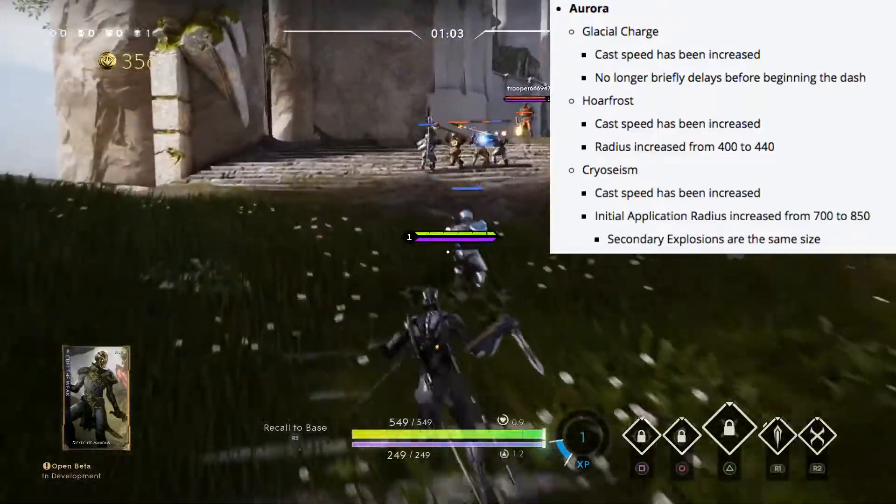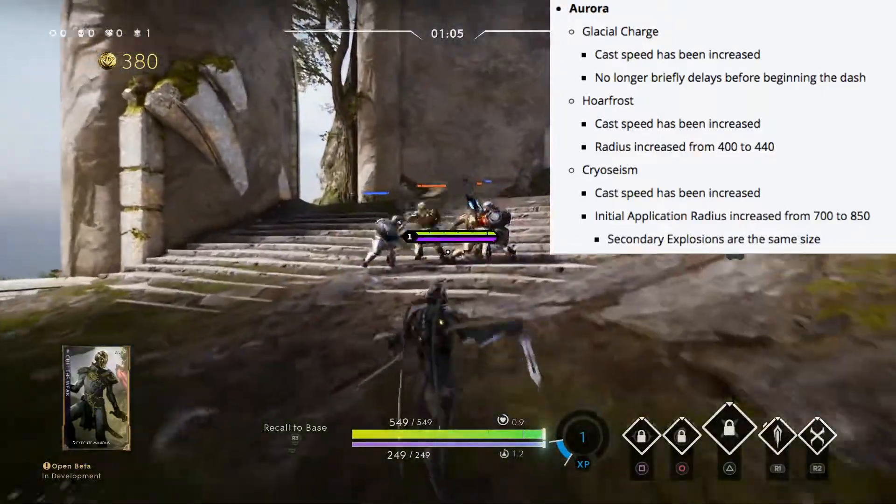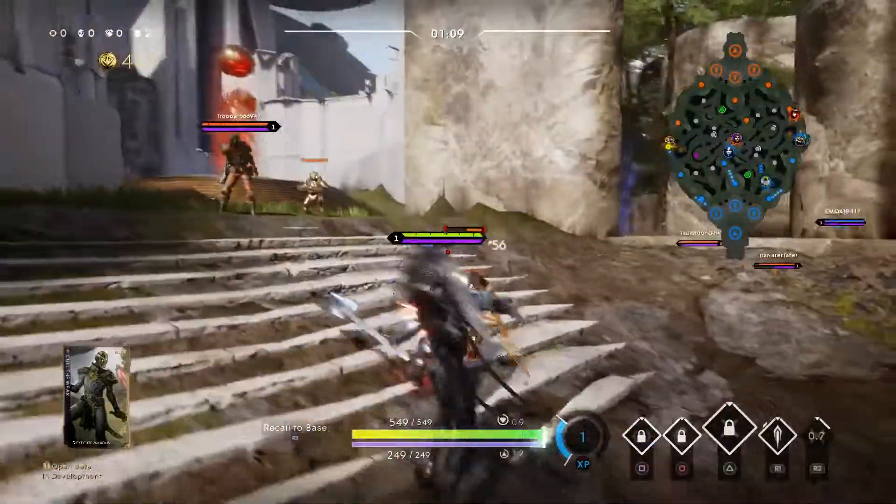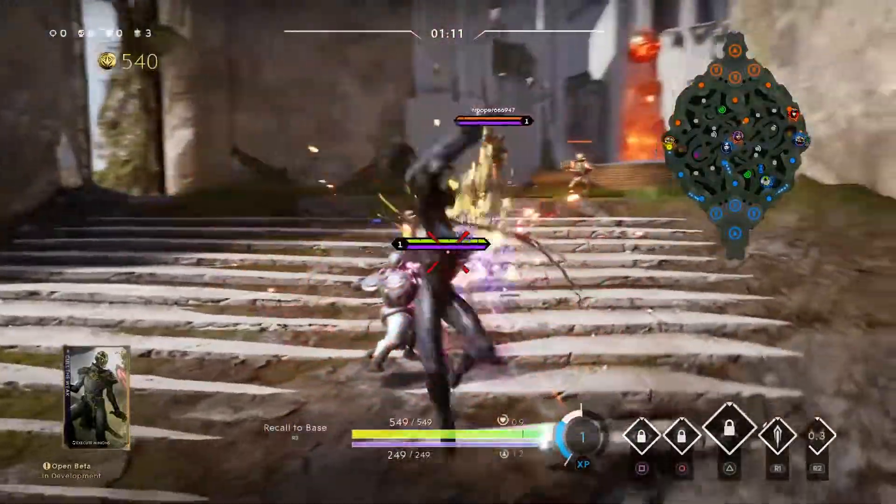Cryosism's cast speed has been increased and the initial application radius has been increased from 700 to 850 units, which is a significant increase, but the secondary explosion size has remained the same.